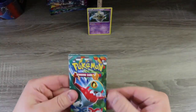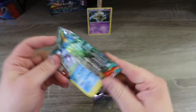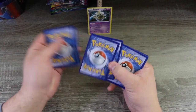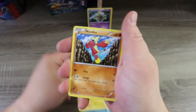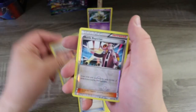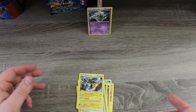And our other duplicate pack of Furious Fists — we'll be saving that code card for a future giveaway. We've got a Cupcake, a Poliwag, a Plusle, a Minun, a Bellsprout, a Tyrantrum — hey, been looking for one of those! — a Full Heal, a Training Center, a Reverse Holo Battle Reporter, and an Electivire regular rare.